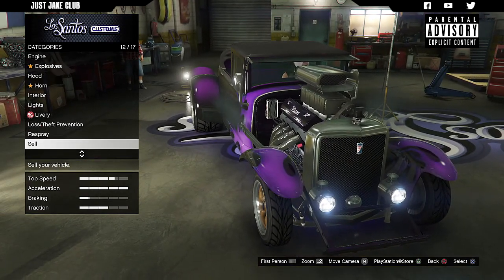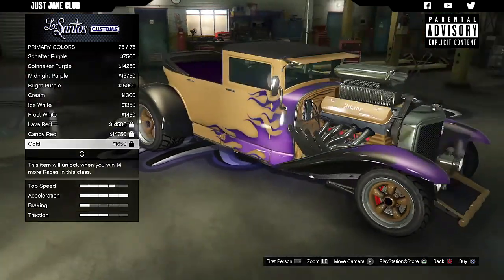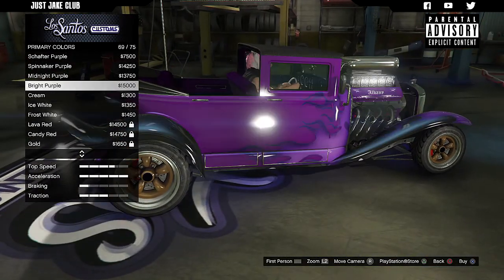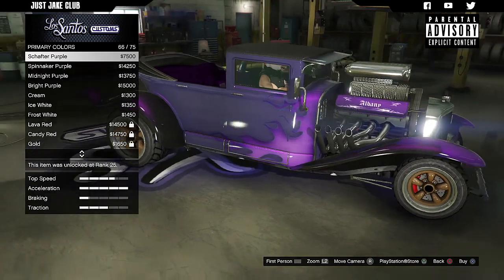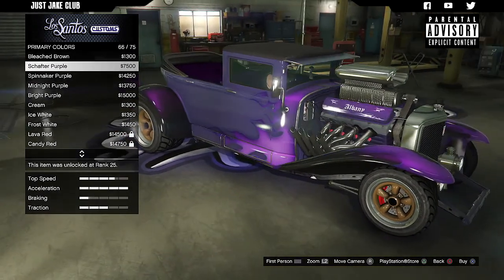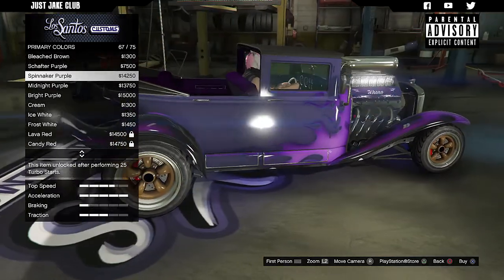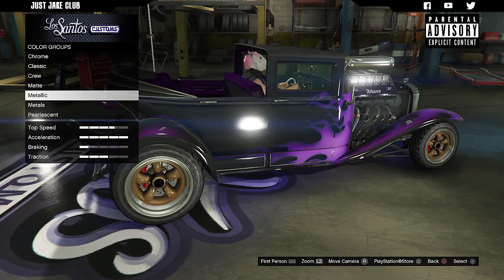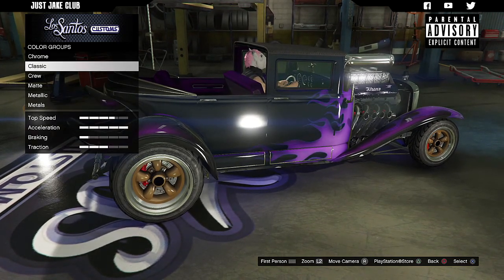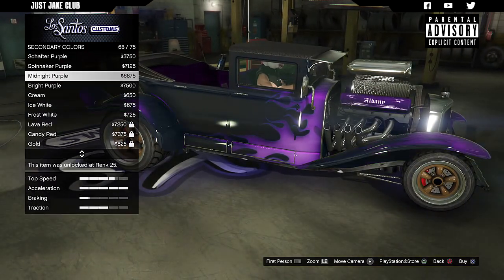I'm going to go with that livery — it actually looks really cool. For the respray I'm going to go metallic on this, all the way to purples. The shot of purple looks quite good — it's going to have to be midnight purple. We're going with metallic midnight purple, and for the secondary color we're also going metallic midnight purple.